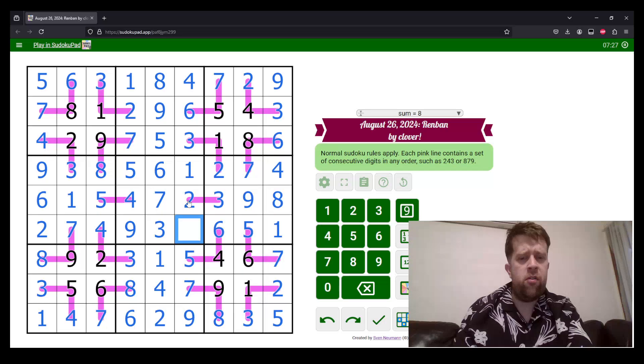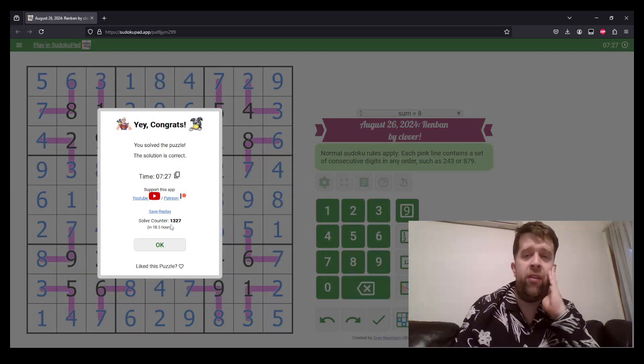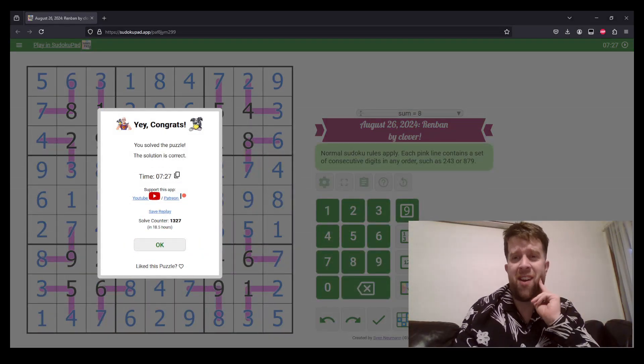This has been Renban Sudoku. My name is still Bill Murphy. Wherever you are in the world, I hope you have a fantastic rest of your day. I'm going to go finish off dinner now. Cheers.